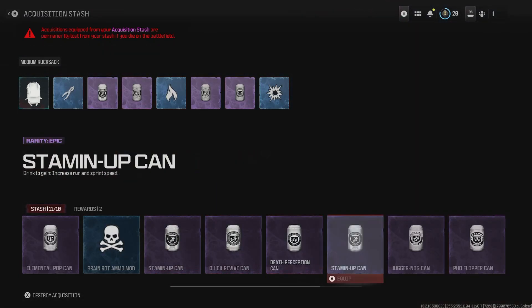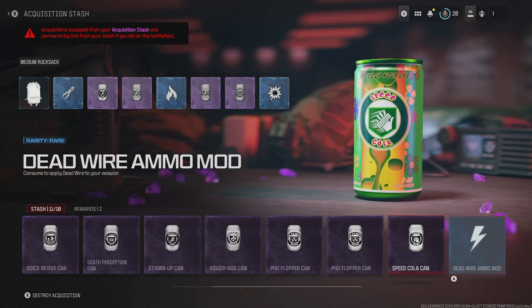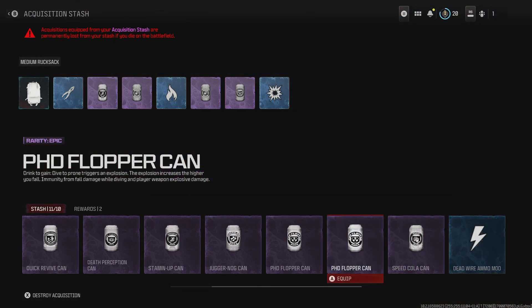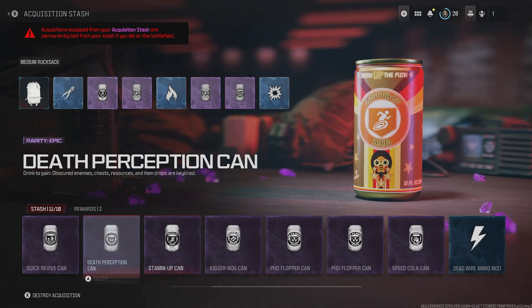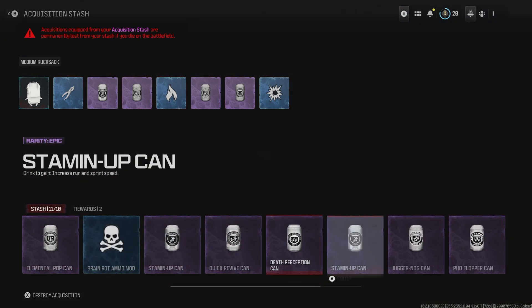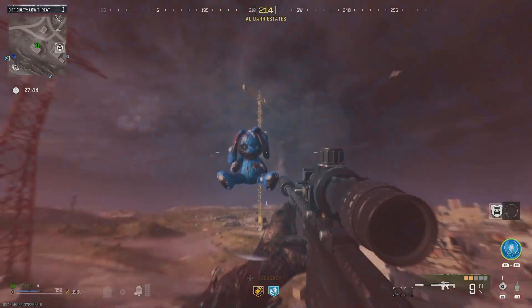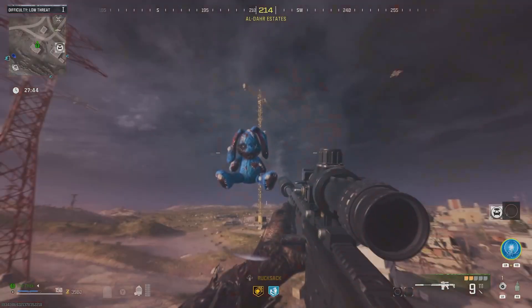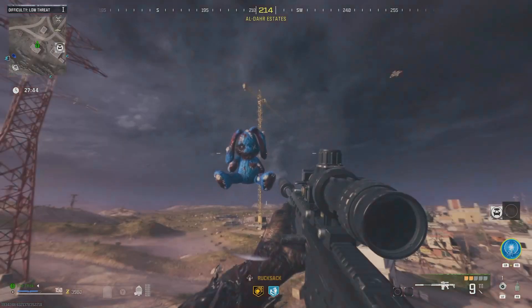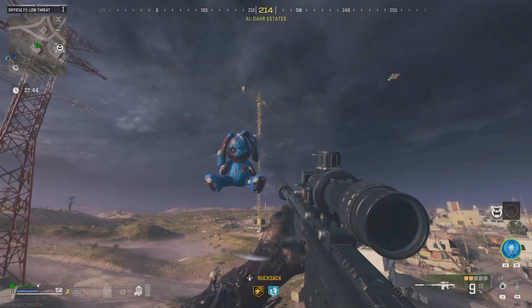Hi friends, you can get free perks in Modern Warfare 3 Zombies through a bunch of easter eggs, and you can stow them for your next game or use them straight away. I'm going to show you how to find each of them and what you need to do to get all of the perks for free. For each of these there will be a little indicator — the common blue zombies bunny Mr. Peaks — that you'll be able to see to know you're in the right place.